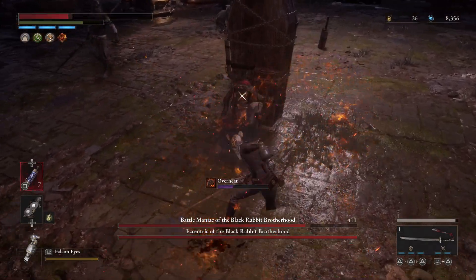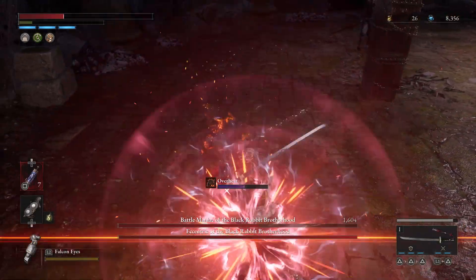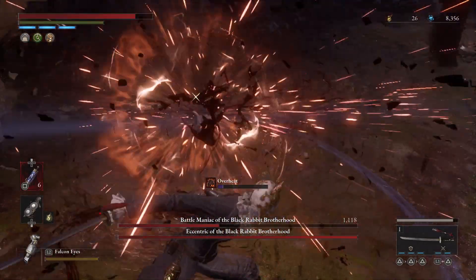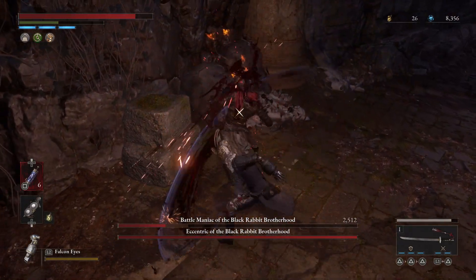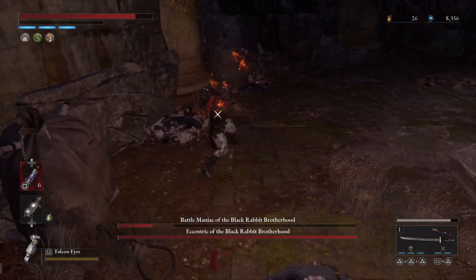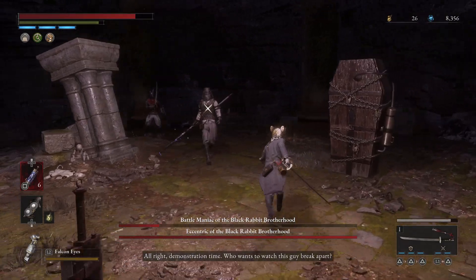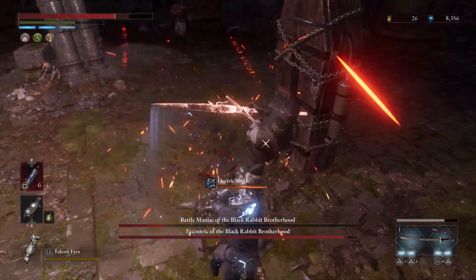Then try to even out the damage distribution for the two of them. Try to get one HP fairly low, but don't kill them — because the moment you kill the second sibling, the elder brother spawns. You're going to be doing a 2v1, and the elder brother doesn't stagger when you hit him like these guys do. When you swing at the siblings you see the flinch, but the elder brother — that doesn't happen to him.